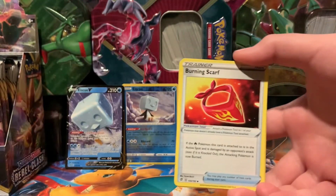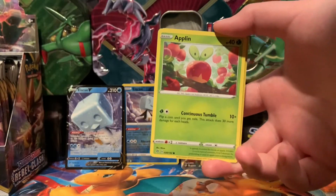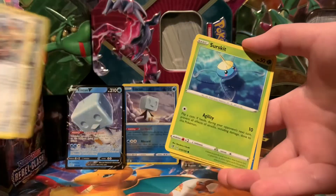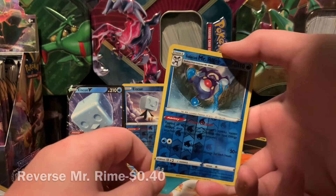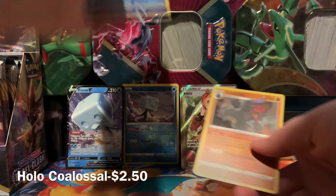So we have a Fighting Energy, Burning Scarf, Indeedee, Skyla, Applin, Hatenna, Arrokuda, Galarian Meowth, Surskit. Galarian Mr. Rime - Reverse Rare. So we've got the holo, and a Holographic Coalossal. We've got two holos in one pack!